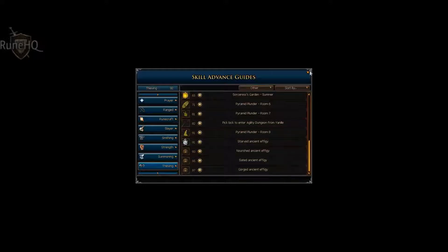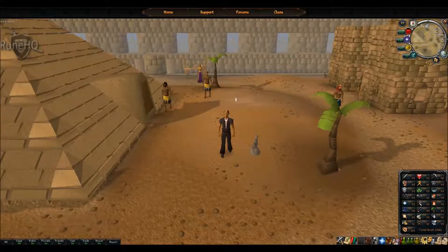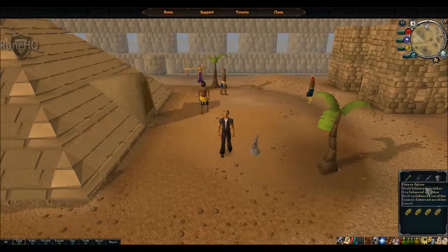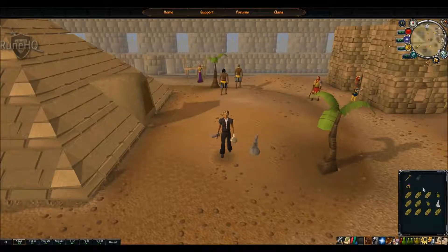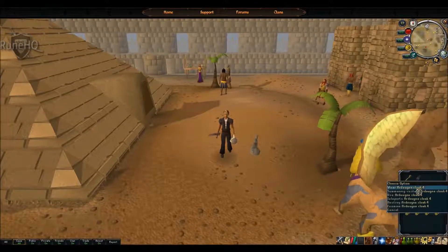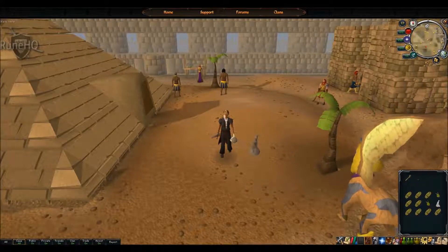At room 8 you get some of the fastest thieving experience in the game at just over 200k experience an hour. You will need food and anti-poison as a must. In this video I will be using an enhanced Excalibur for the special attack, and the Dungeoneering Anti-Poison totem. A Ring of Wealth increases your chance of looting higher value artefacts, and an Ardougne Cloak 4 improves your overall success rate of thieving.